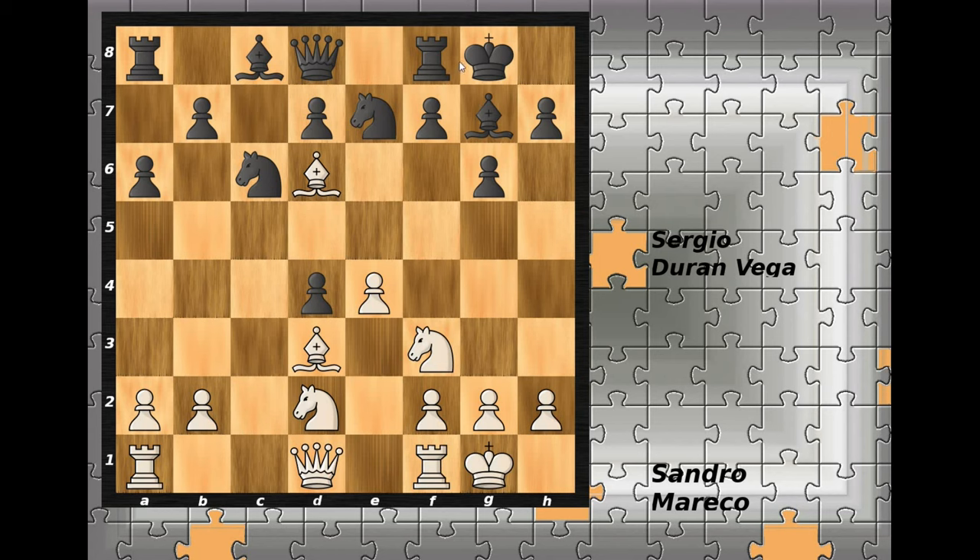Instead, rook goes to e8 — not the best move. Black loses additional support for the f7 pawn, and you will see immediately in the game that a4 was played. Then b6, preparing the fianchetto of black's light-square bishop, and now white plays bishop to c4.